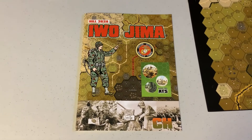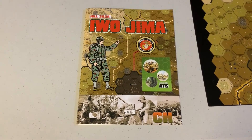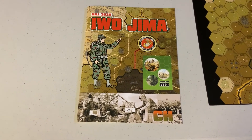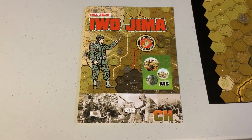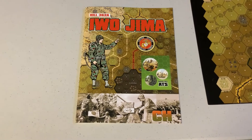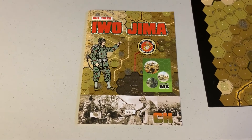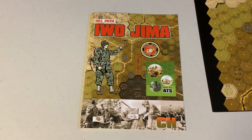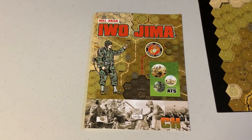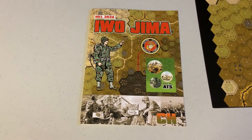For context, Iwo Jima is that island out in the Pacific, fought very heavily over in February of 1945. Hill 362 — apparently there are three Hill 362s on Iwo Jima. This is the fight for the Alpha Hill, which is about in the middle of the island from what I can see on the various maps.